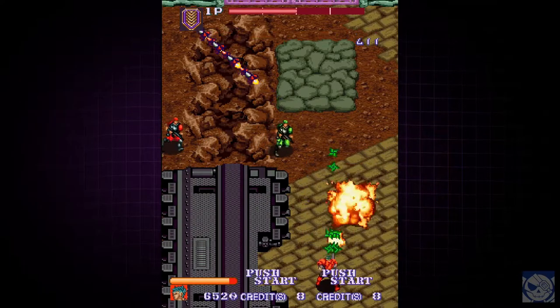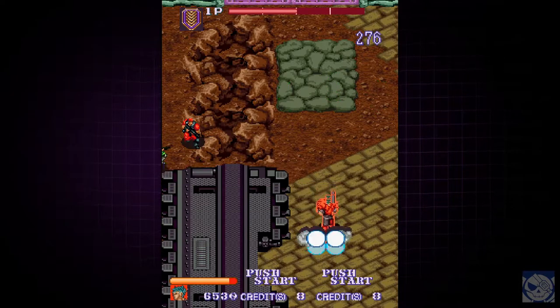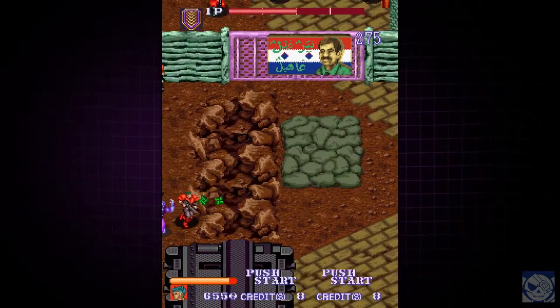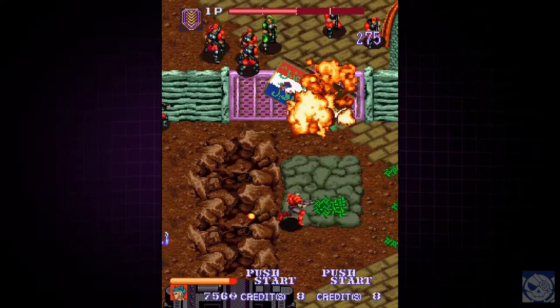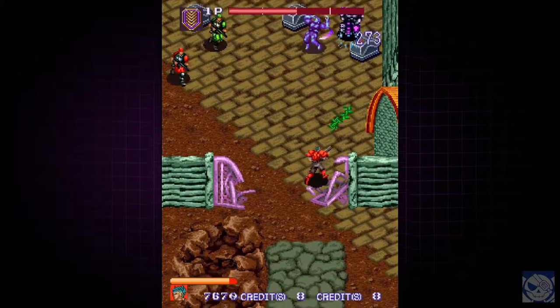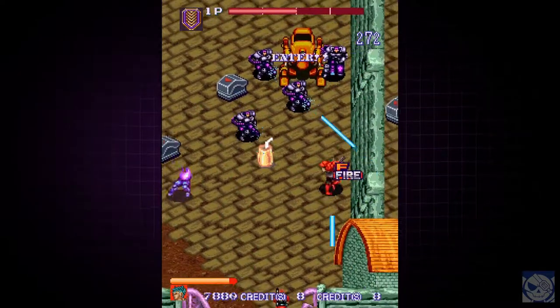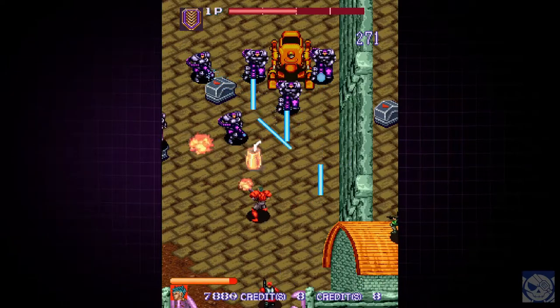Desert Breaker tries to add a few things into the established formula. You get a run button. When you run, you're invincible — but you can't just hold it all the time. You run for a short burst typically in the direction you're facing and then stop, though you can control the direction a little bit. There are four weapons: a machine gun, a flamethrower, an acid thrower, and a shotgun.